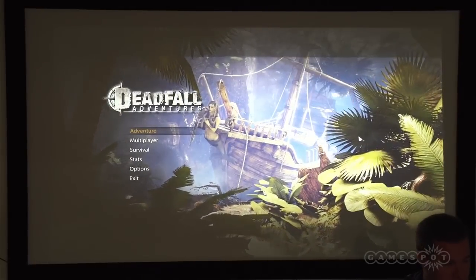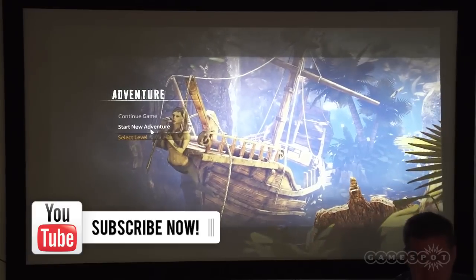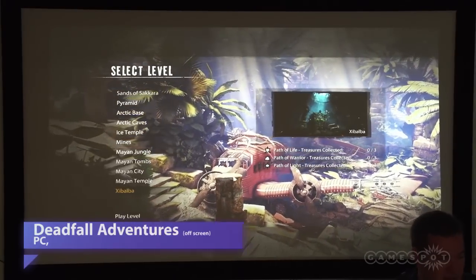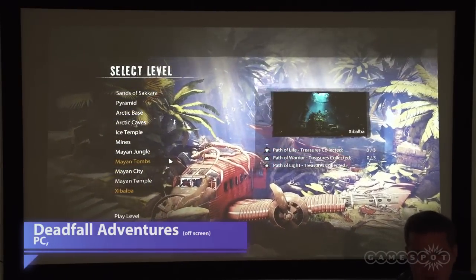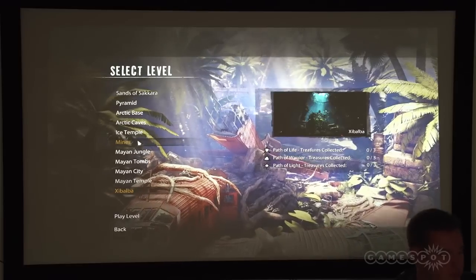Deadfall Adventures is a first-person shooter in the Lost World genre. This is the same kind of genre where you've got your Indiana Jones, Uncharted, Tomb Raider. We wanted to go back to the roots of this very popular genre by showing you the universe of Alan Quatermain, which was created by Hrider Haggard, one of the first authors of the Lost World genre.